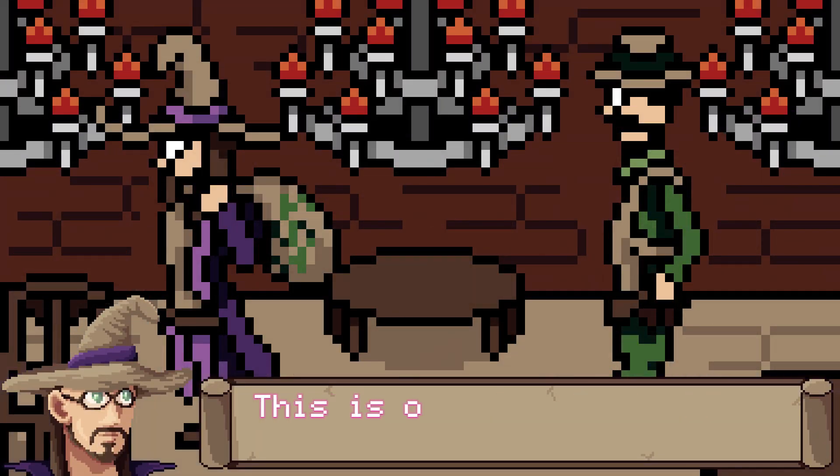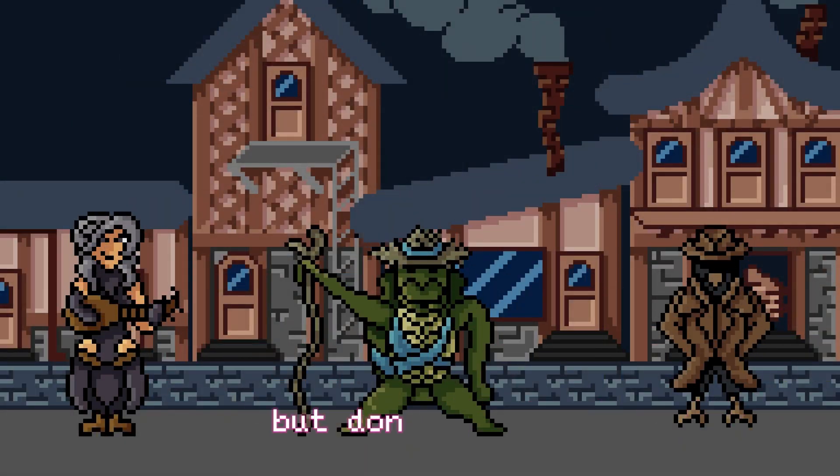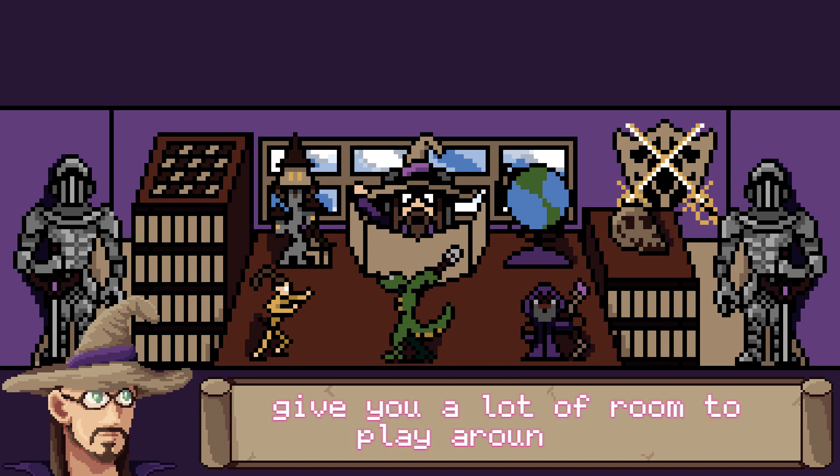First up are bounty hunting missions. This is one of the simplest setups out there — someone needs to be arrested and your players are asked to do it. But don't underestimate it just because of its simple appearance. I find that a lot of these simpler setups give you a lot of room to play around with.